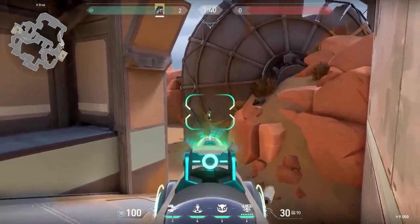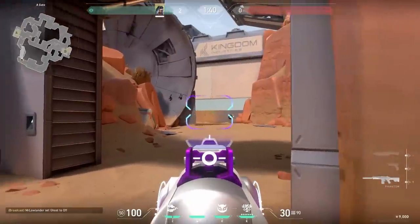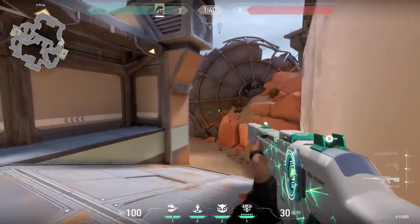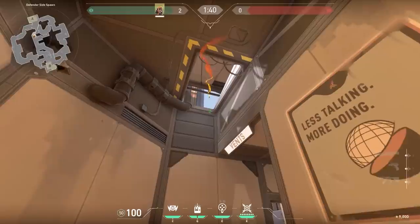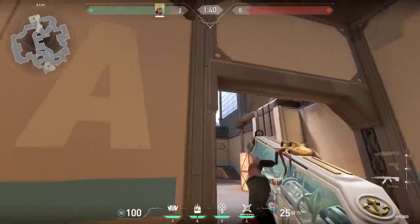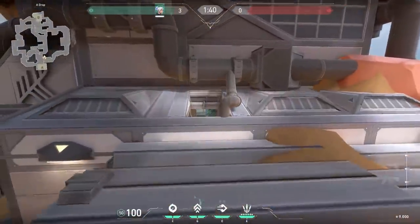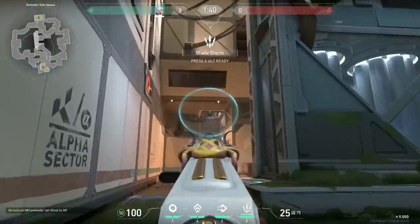Did you know you can wallbang through the satellite? I never knew this was possible. You can ping and hope for a kill, or combine it with a Fade octopus. And while we're here, we probably all know there's a gap in the roof on the defender spawn — great for lineups. But when playing Jett, you can also look all the way to B entrance for some sneaky peaky kills.